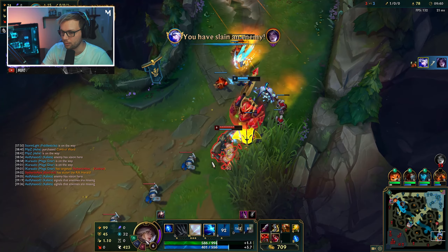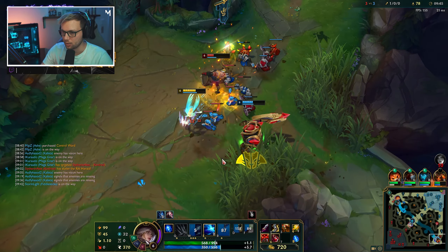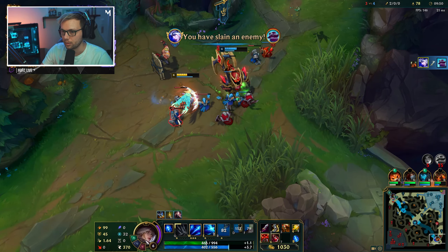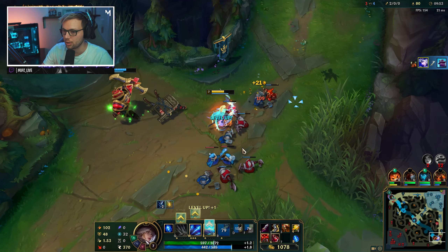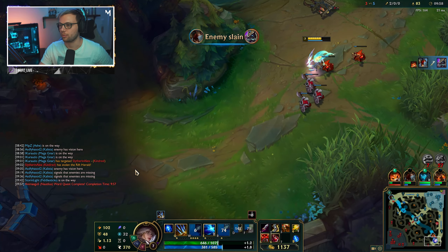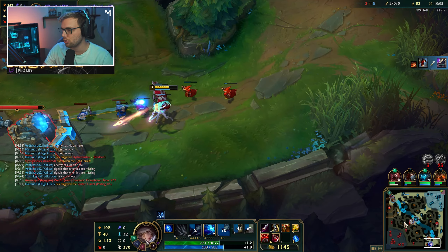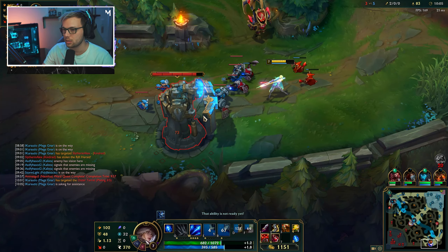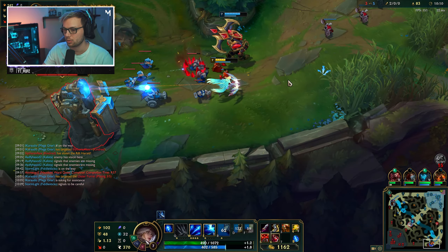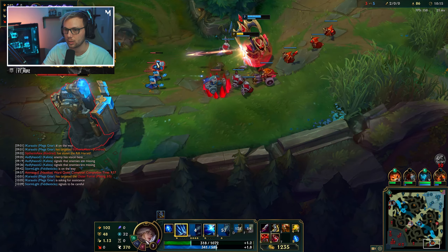Yeah, I knew it - they overstayed. We can just kite and we should be all good. That's another free kill, thank you! Really well played, and our Nautilus reacted on our arrow shot. If he hadn't we wouldn't go all in, but seeing as he did it's just super clean. Now we can push this turret and scan all the way up here to get vision of where Kindred is. Raptor camp is still up.